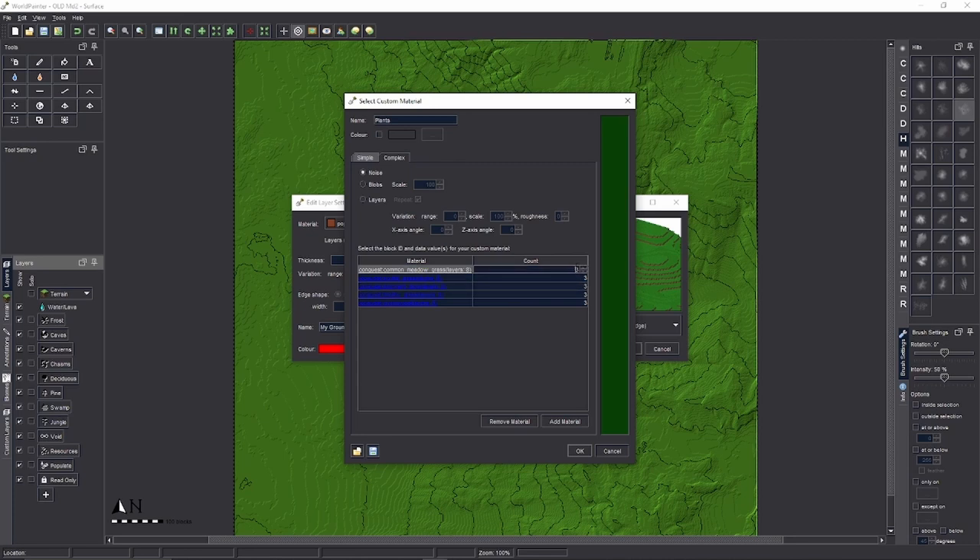Once you've added your plant types, on the side you can change the ratio they have to one another. This is basically a percentage-like ratio — right now each one is one fifth. If you made Common Meadow Grass a 9, it would be three times as common as the others. I'll leave them all at 3 for now.